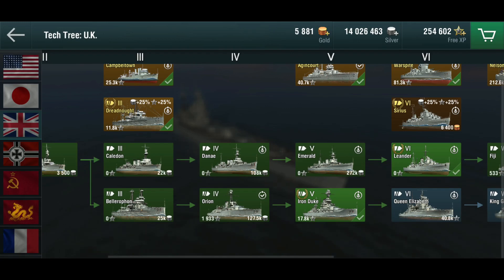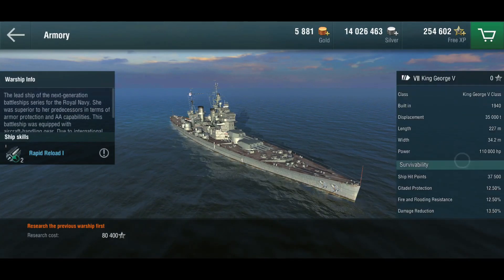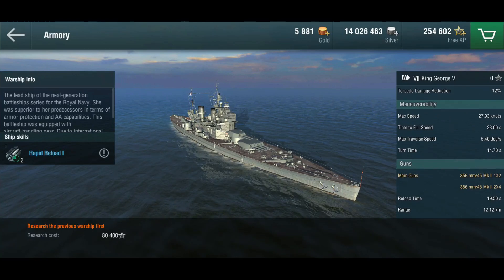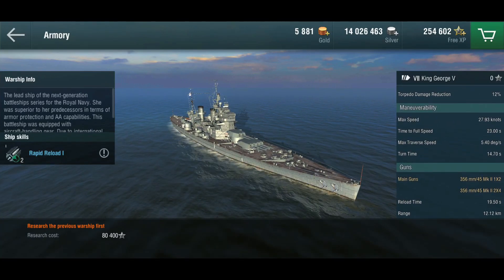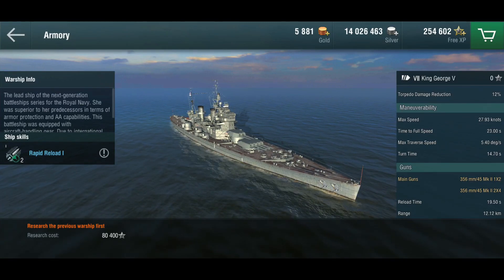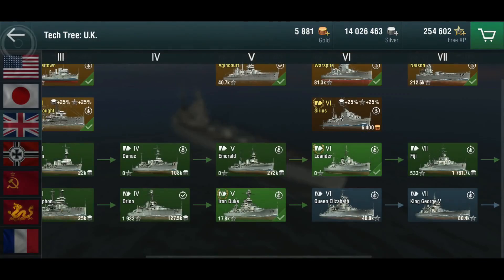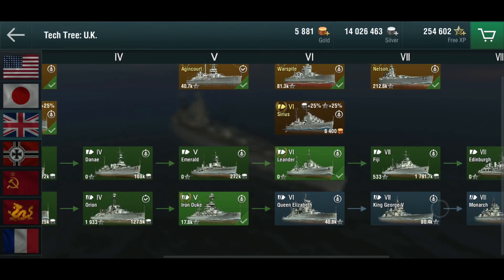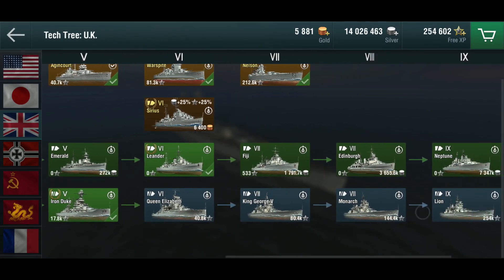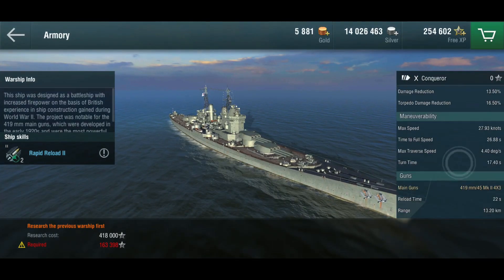Their guns, especially in the early tiers, are a little bit smaller caliber, and that kind of theme goes up. For example, the King George V at tier 7 gets 356 millimeter guns, while most tier 7s are around 400 millimeters, or 380s for the Germans. But it comes up later — we go all the way up to Conqueror with 419 millimeter main guns.